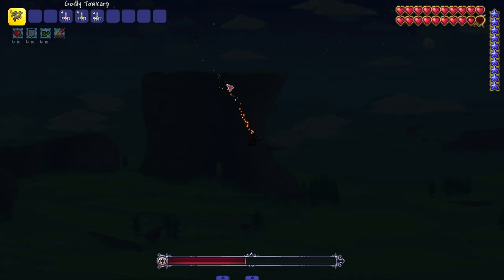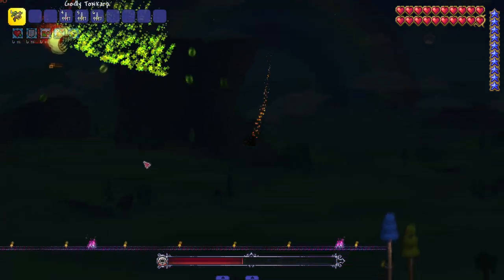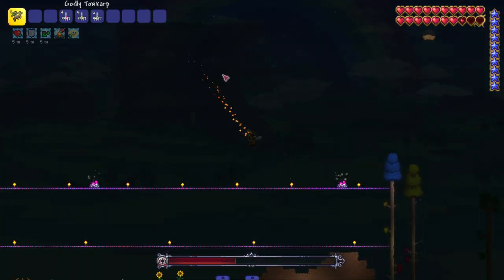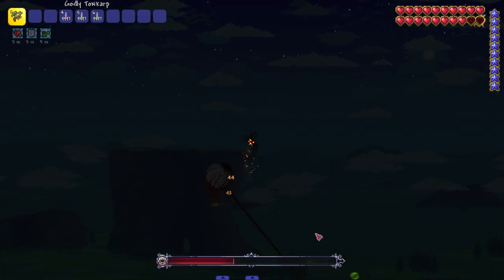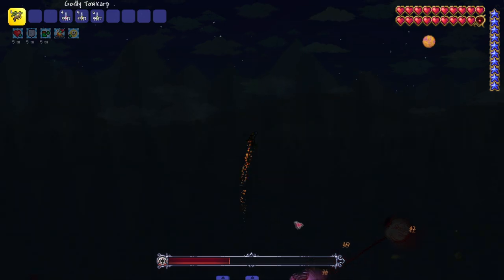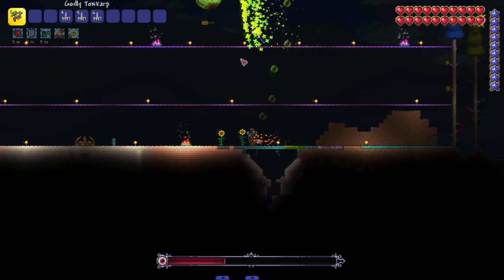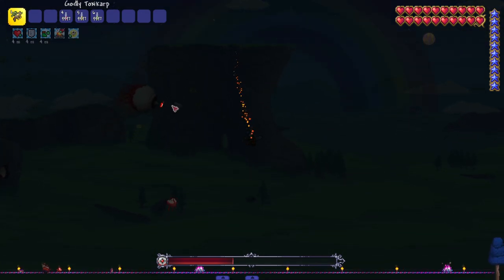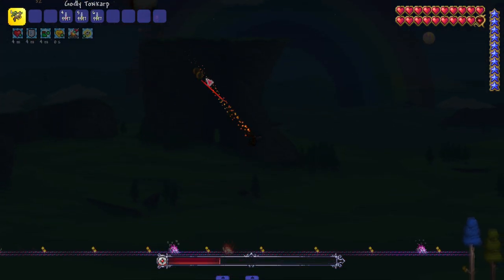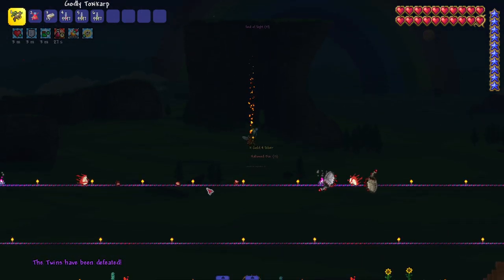Spaz has officially transformed — let's play it careful. Our flight movement is actually really not bad at all. I honestly prefer the transformed version of Spaz because he's more aggressive, meaning I can be more aggressive in landing shots. Retanazer is getting caught in the crossfire. I kill Spaz right as Retanazer hits second form — perfect timing. And just like that, Retanazer dead, the Twins both dead. Gives me more respect for the toxic carp.